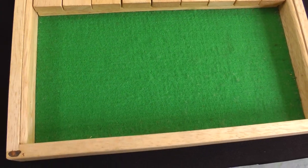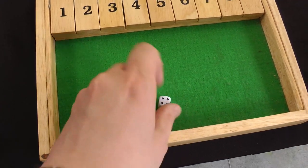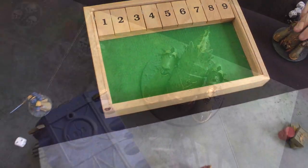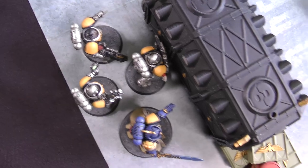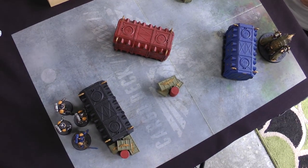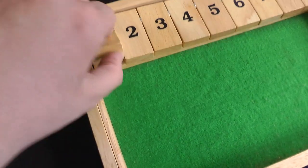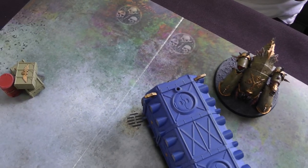We'll head straight into the game now, rolling off for deployment. Will got a four and won deployment. However, the Death Guard get to go first anyway. The objective in this mission is simply to kill each other — straight Battle to the Death, as usual for the first missions. Will notes that going first isn't ideal since he can't see the opponent behind cover, but he won't just sit there.